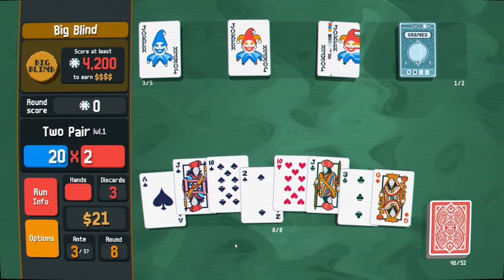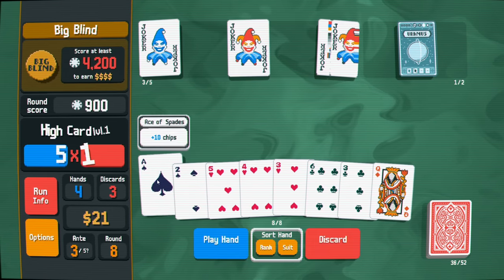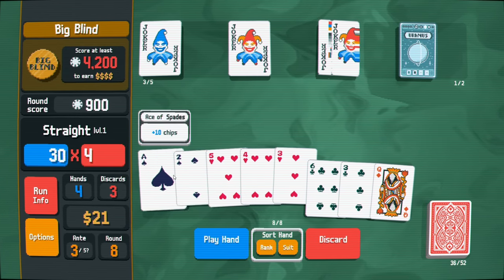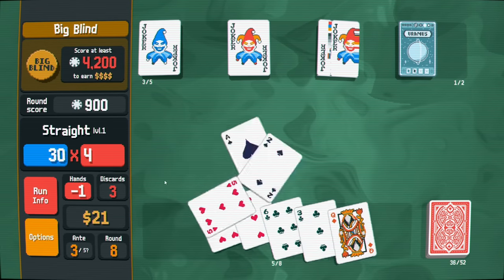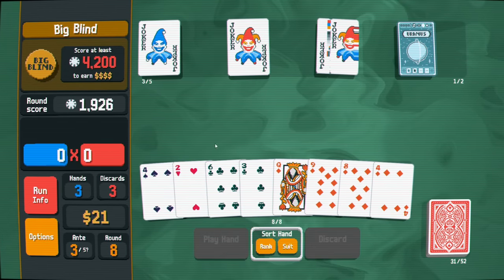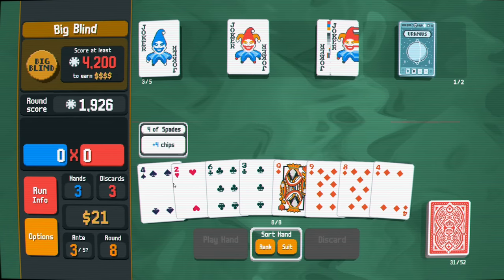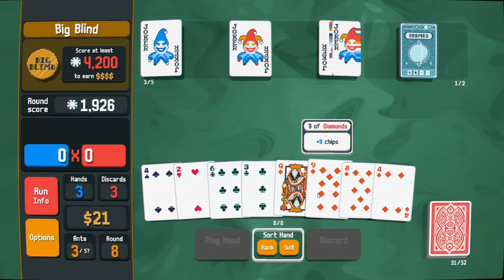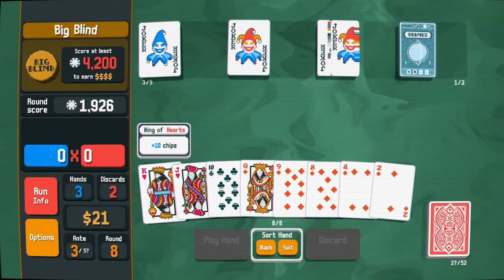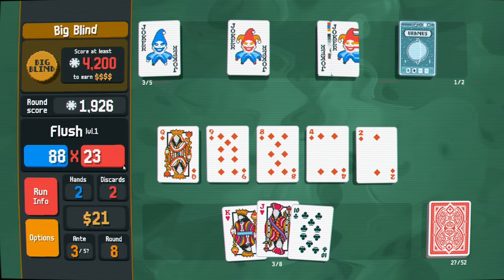We need to start making some plays. We got a decent multiplier. Ace, two, three, four, five - the ace is worth playing because it's a 10 chip card. We still have a lower chip value on the straight. We have two, three, four and a pair of fours - not great. We have four diamonds so I think I'll discard and play the flush. Good multiplier - there we go.